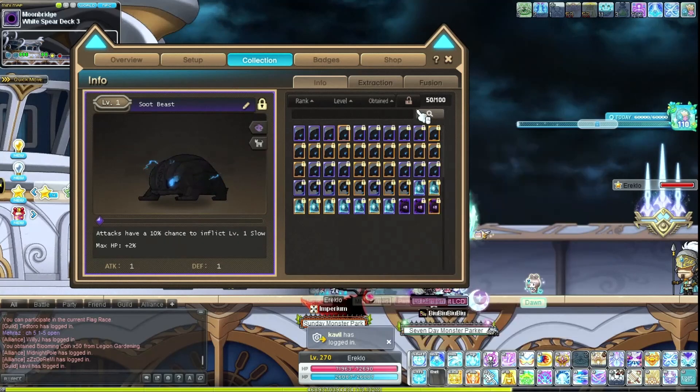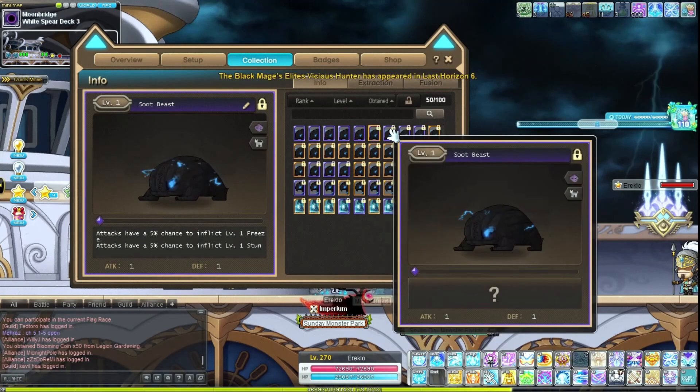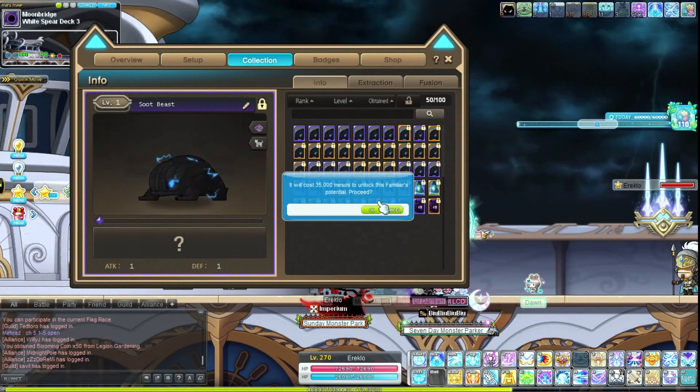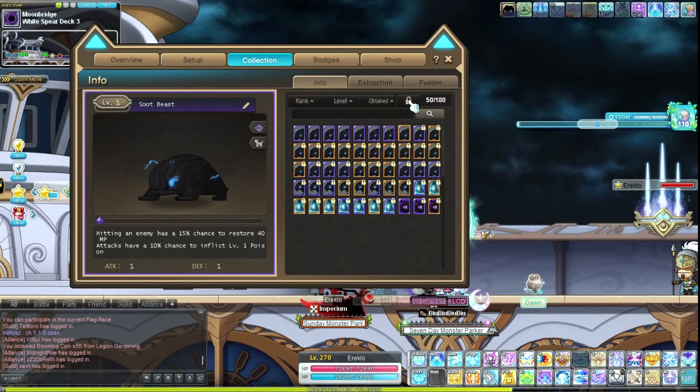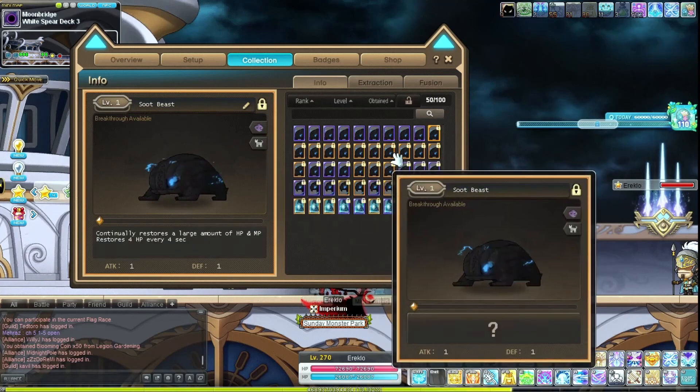Every 100 to 150 familiars, you need to rank the familiar up to either rare, epic, or unique. These lines can consist of things like percent attack, drop rate, mesos obtained, percent boss damage, and percent IED. We have separate guides on a lot of these systems, so those will be linked in the description below.